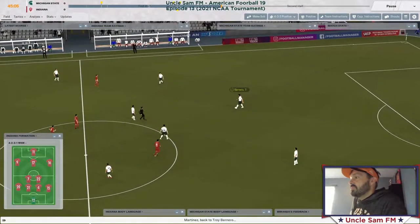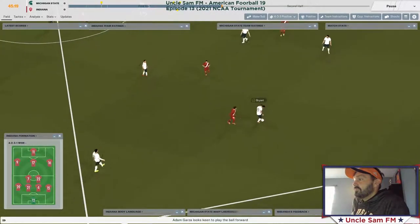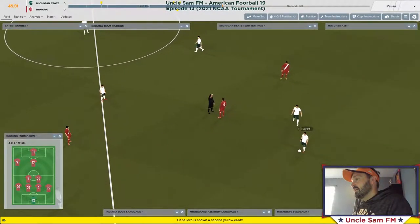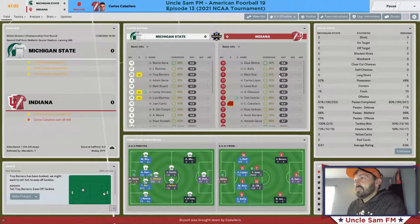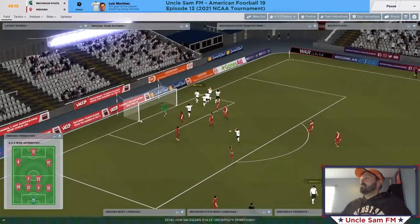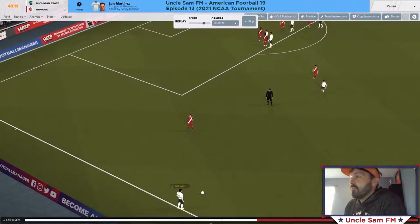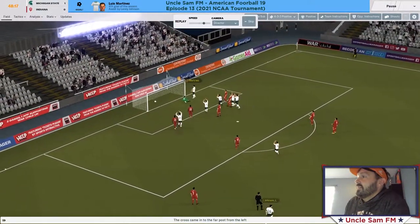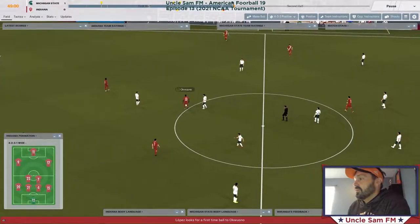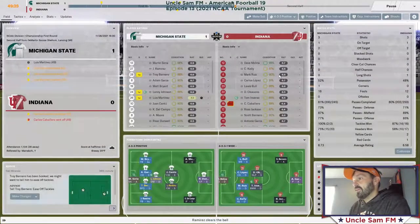After a poor first half, let's see if we can make something happen. Caballero gets a second yellow — we have a man advantage now. Free kick, wide — Martinez heads it home! I look like a genius bringing him in for Frank Jones. We are now up one-nothing. After a very poor first half, because we were pretty well organized in the back, we've managed to put things together and we're up one-nil.